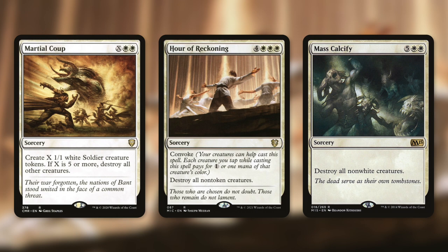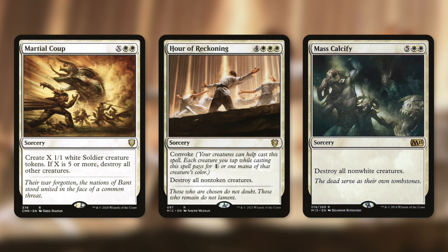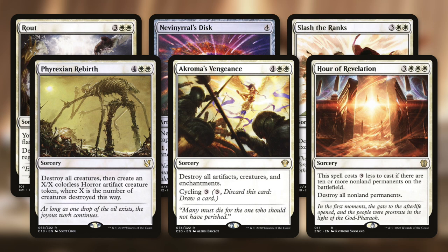Moving on, let's talk about controlling the board with Martial Coup, Hour of Reckoning, and Mass Calcify. Martial Coup creates X 1/1 white soldier tokens, and if X is 5 or more, it destroys all other creatures — so we can wipe the board while making creatures. Hour of Reckoning is a Convoke spell for 4 and three white that destroys all non-token creatures, so we can keep all our tokens in play. And Mass Calcify destroys all non-white creatures, keeping all our creatures in play. We're also running more board wipes with Rout, Nevinyrral's Disc, Slash the Ranks, Phyrexian Rebirth, and Akroma's Vengeance.